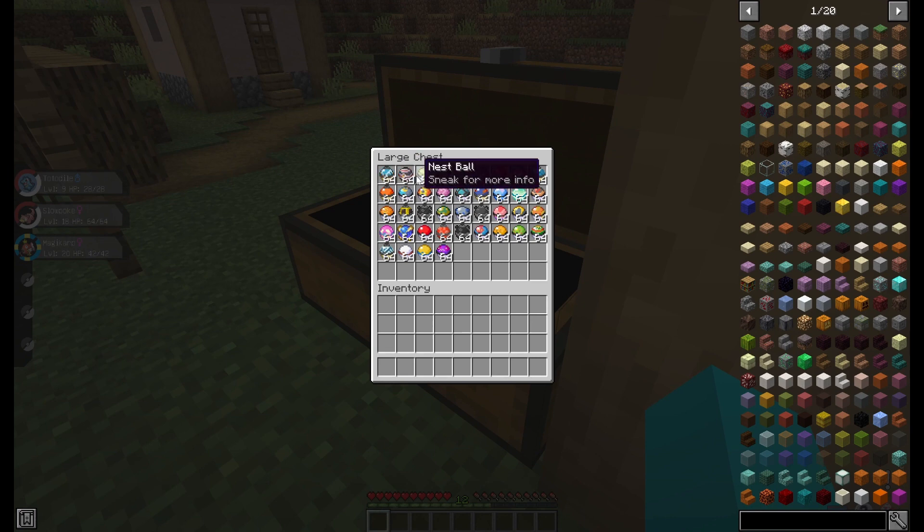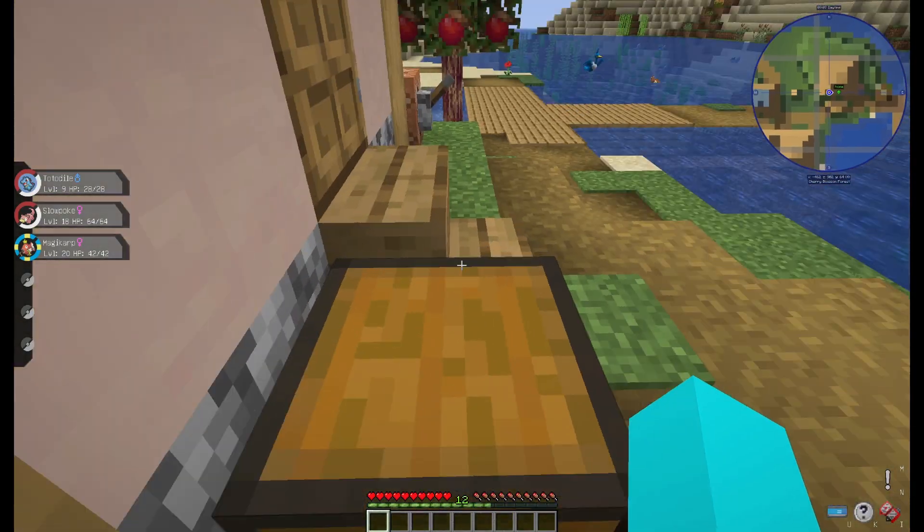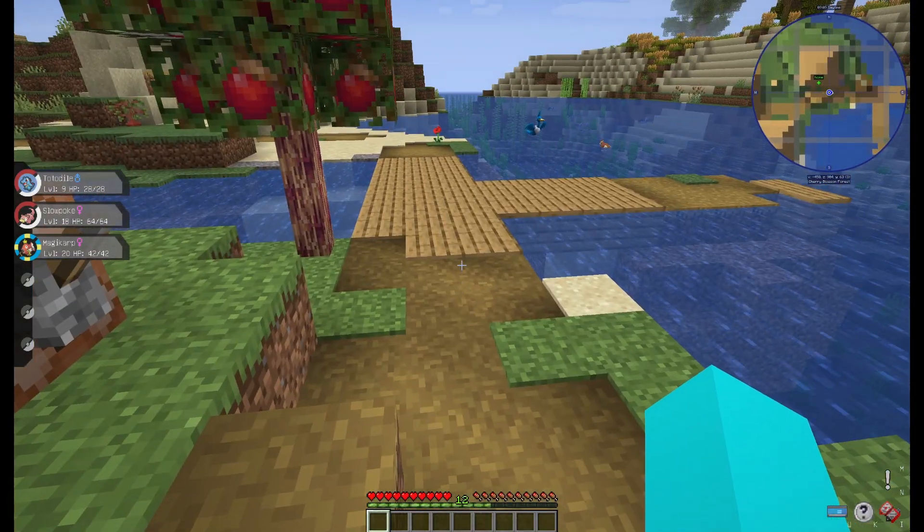So we have 17 — counting up: 9, 10, 11, 12, 13, 14, 15, 16, 17 — a Strange Ball. And 30, which is a normal Pokeball. 29 is a Beast Ball. 23, counting down: 28, 27, 26, 25, 24, 23 — a Heavy Ball. And 3 is a Nest Ball. So those are the random balls that I got. Don't take that out of context, don't clip that, please.